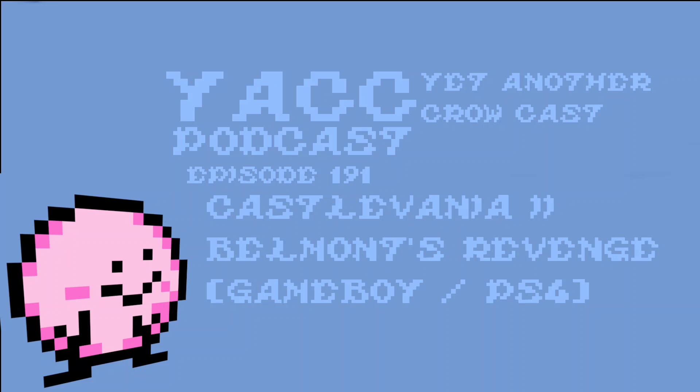Gameplay: Christopher Belmont sets out again to stop Dracula and save his son. Controls: the D-pad is movement, square and circle are jump, triangle and X is whip, start pauses. L2 brings up the important menu where you can save and such. Pushing up on the D-pad and the attack button uses a sub-weapon. These buttons, just like the previous game on the Castlevania Anniversary Collection, can be remapped to any button configuration.